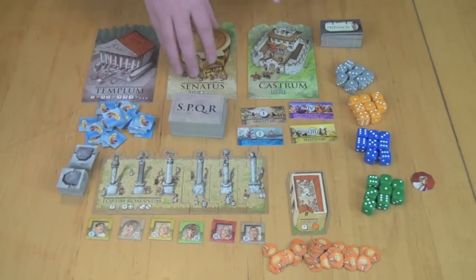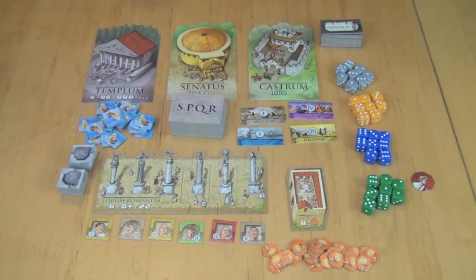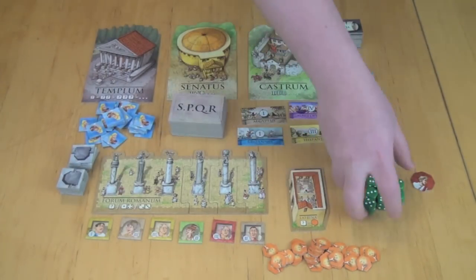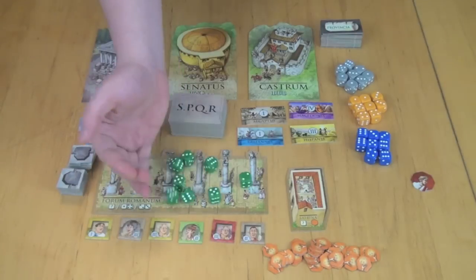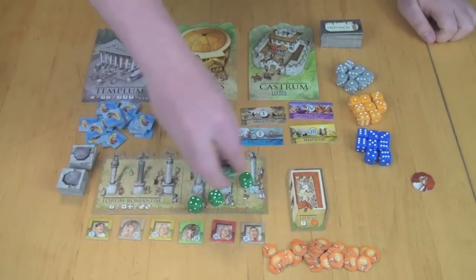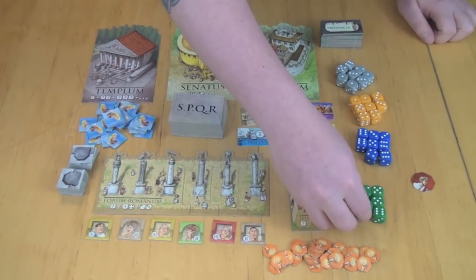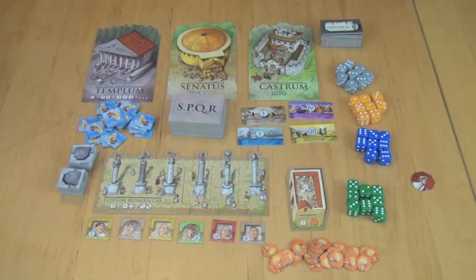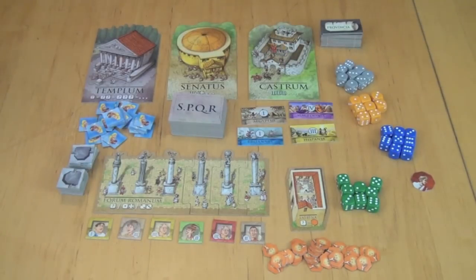The buildings are the Templum, the Senatus, the Castrum, the Forum Romana, and the Latrina. You're going to be rolling your dice and playing over a set of rounds — they call them sets. Each set is divided into several turns; the number of turns is indeterminate, depending on when somebody gets rid of all their dice. Green, being the starting player, has their choice of placing dice on any building.